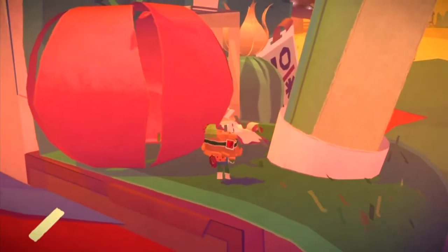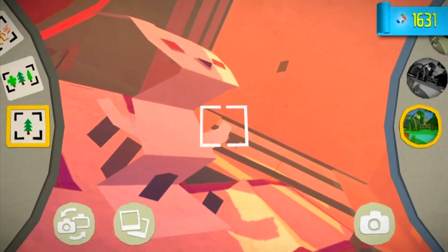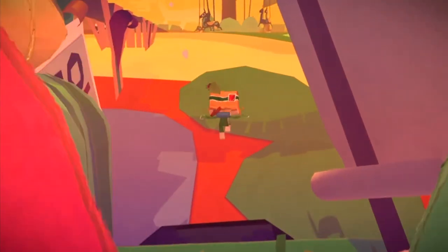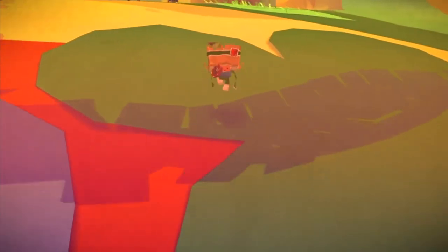Instead, you want to head down here towards this giant red tomato. Just jump up on this ledge and you will find a hidden red present here — it will have a white rabbit pop-up. Just open that and collect that present.